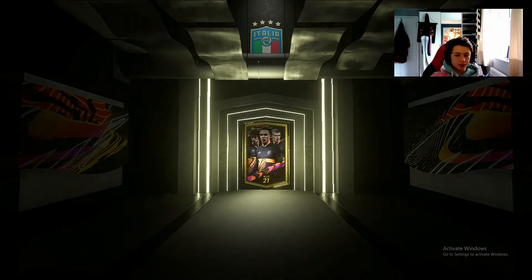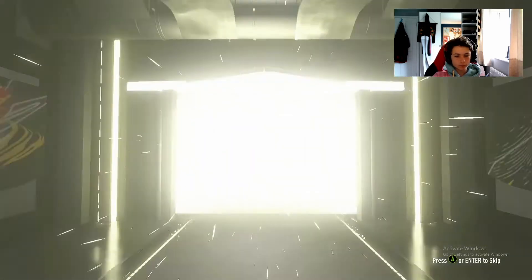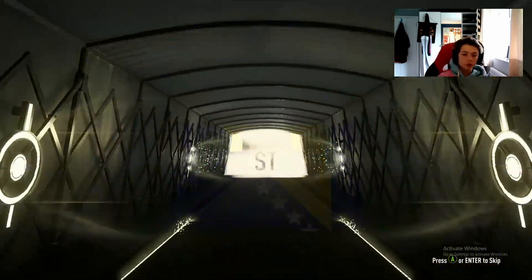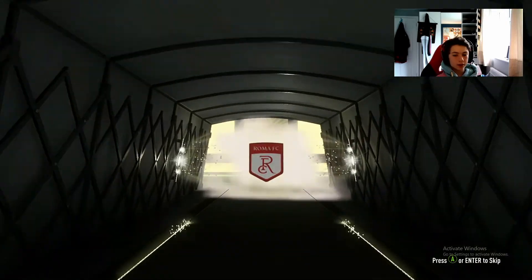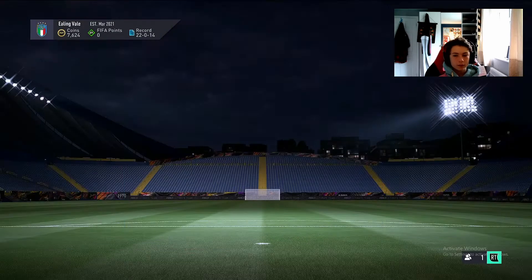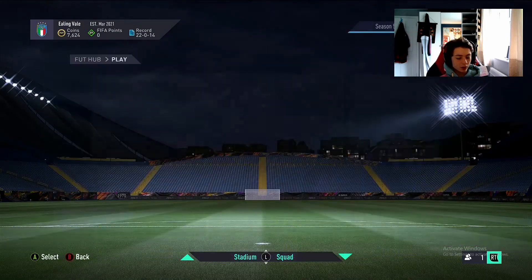And the final one - can it be something good? It can be a board! It's a board! Bosnian striker - Edin Dzeko. I feel like we have enough stuff to get an 83 plus double going, so I'll come back once we've done that.